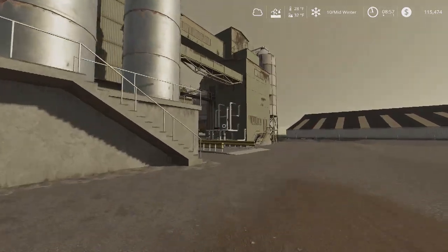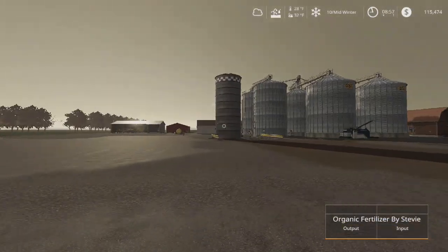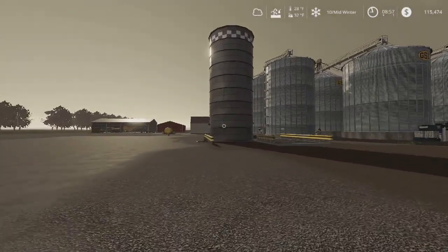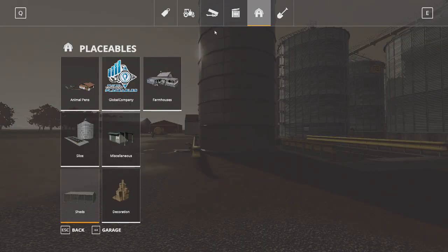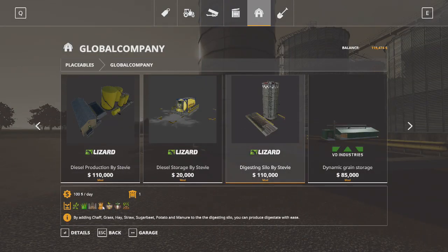We have the fertilizer plant, which is very simple to maintain. This is the digester. With this, I thought you had to put everything in, but you only have to pick one item. So let's say you harvested a ton of straw — which is basically what I did — or you're into potatoes a lot, or silage. We have a ton of silage.